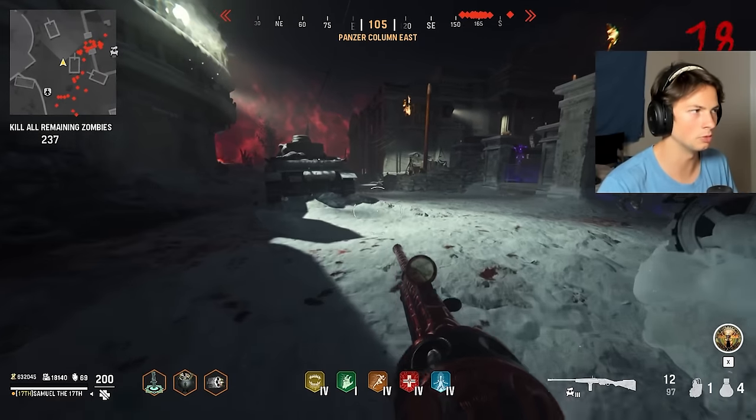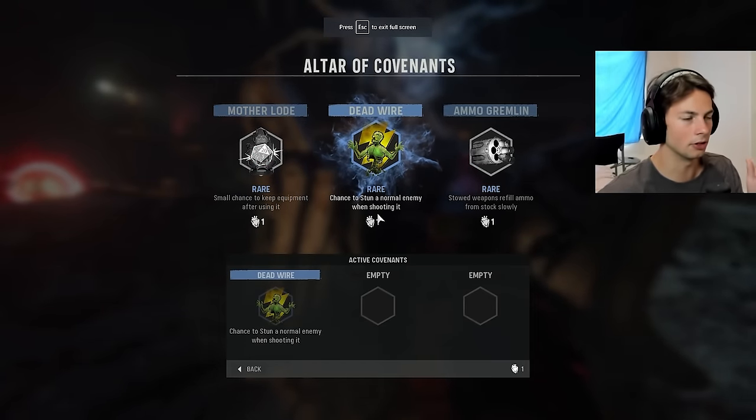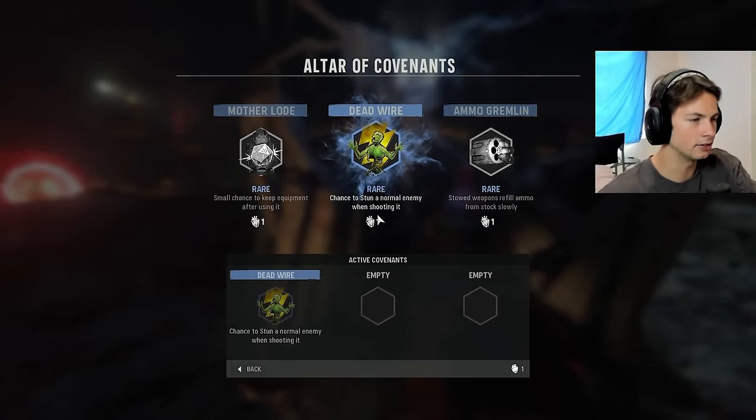I will end by saying there were rare slivers of fun when I went for high rounds, and the Altar of Covenants is okay — hence a score of 1.5 out of 10.